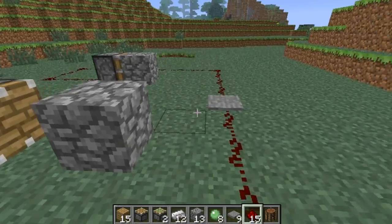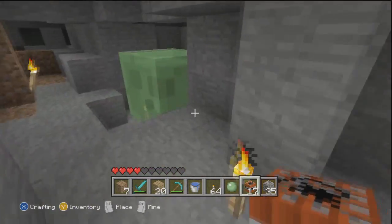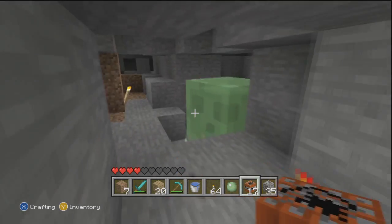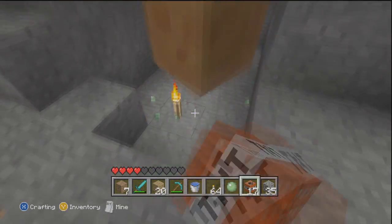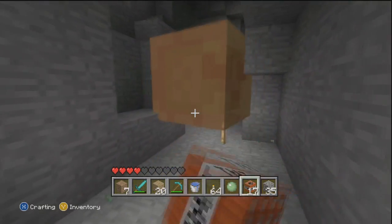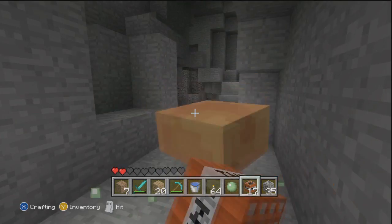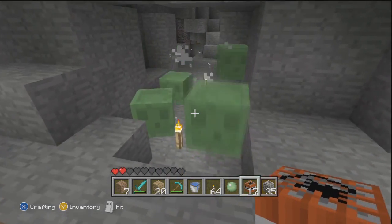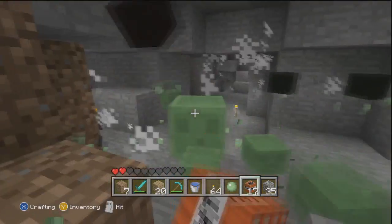The only problem is they spawn from an NPC called a slime, and they can be relatively hard to find if you don't know how to find them. Slimes only spawn in the bottom 40 layers of your world, so you can't find them above ground in mountains or anything — you have to be pretty low underground. They also only have a 10% chance of spawning in chunks, so you might have to look around for quite a while.